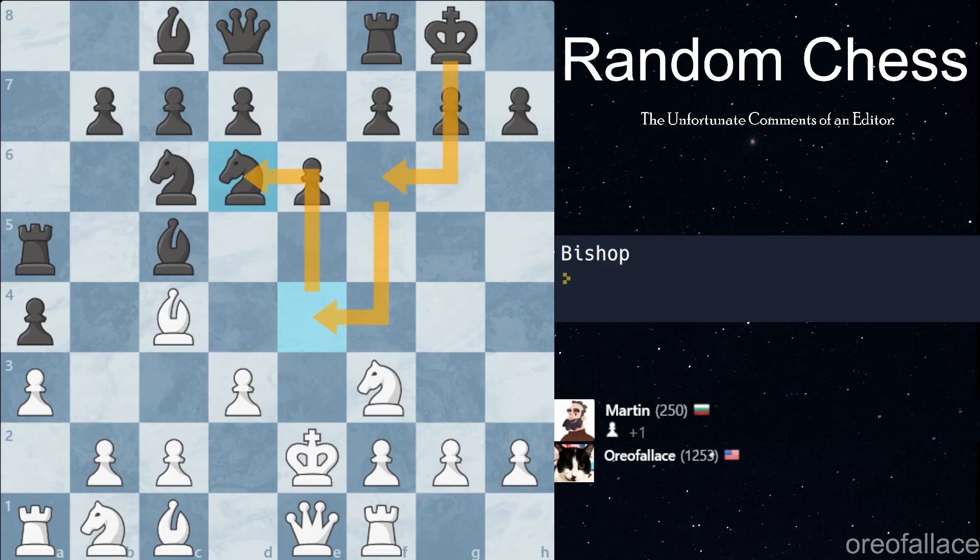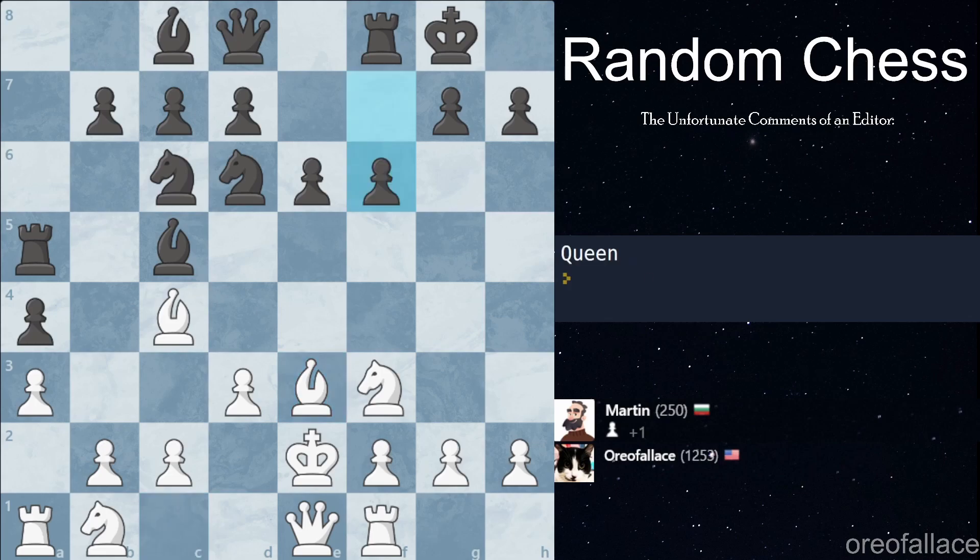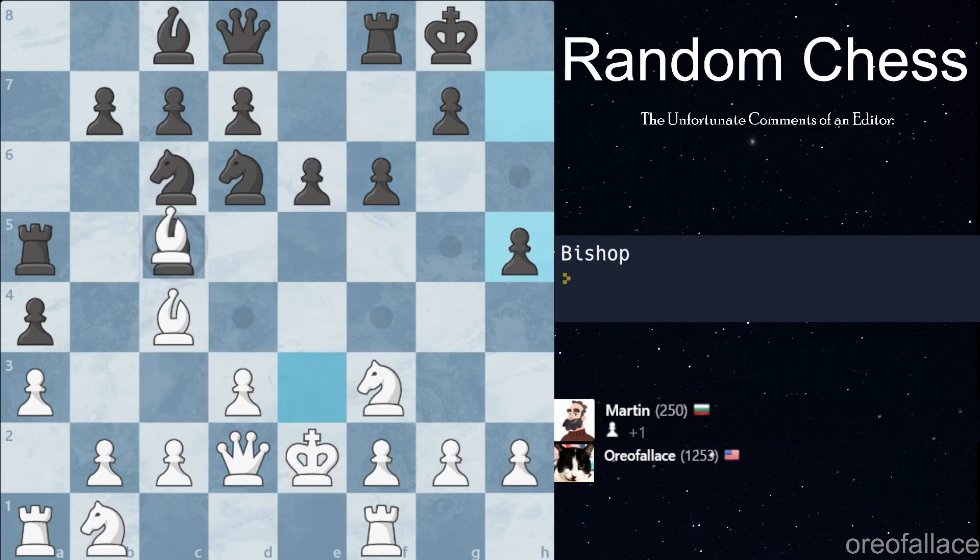We get a bishop move — nothing we can really do with that, but we can develop this bishop which is good. Let's see if Martin will accept the trade. Martin doesn't accept the trade, but hopefully we'll get another bishop move. Unfortunately we did not get a bishop move, but we did get a queen move — Queen d2. Okay, we get a bishop move so we can capture this bishop. Martin doesn't recapture with the rook and instead chooses to push his king pawns forward.